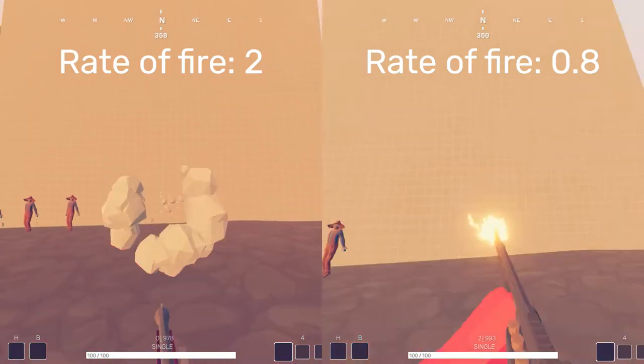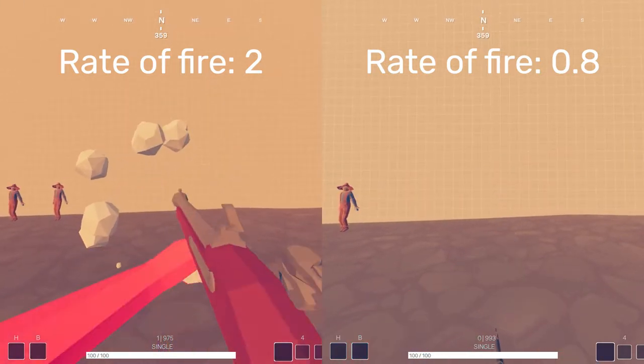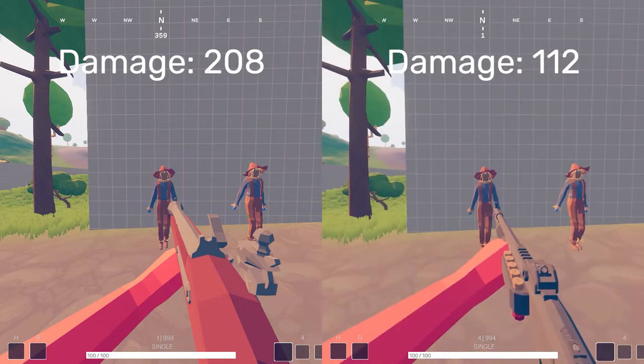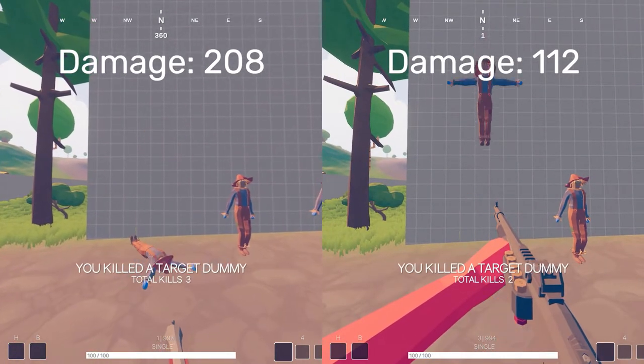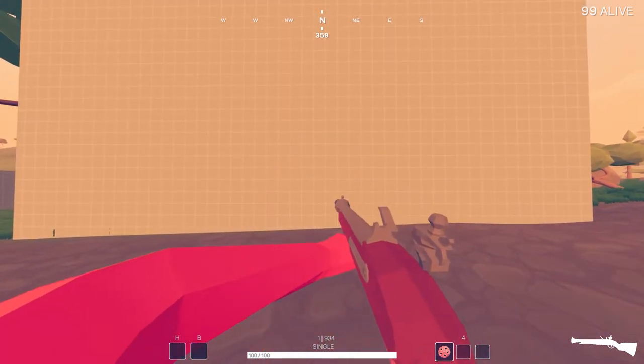It only has a magazine capacity of 1, so you have to reload after each shot. This makes it the most polarising shotgun by far, as to make up for its low fire rate, the potential damage per shot can reach up to 208. Each shot fires 8 pellets that each do 26 damage.